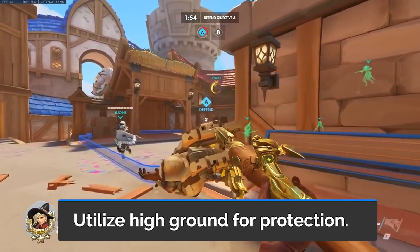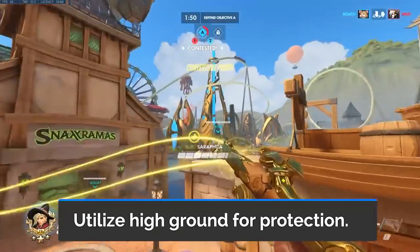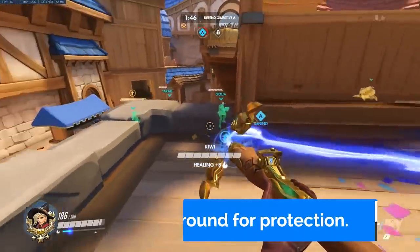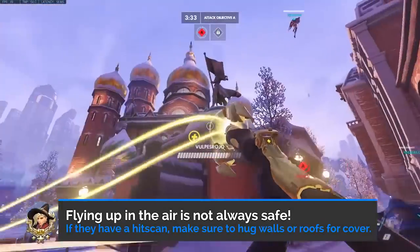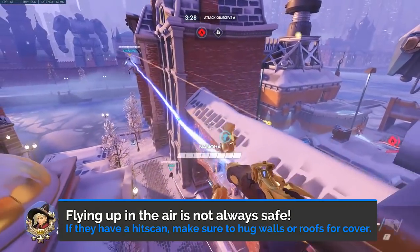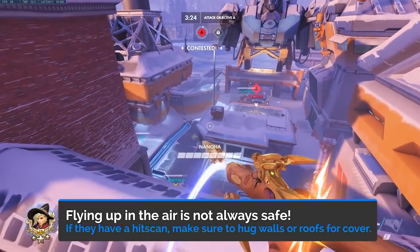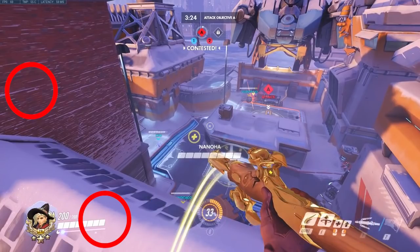Most of the time, it's to your advantage to be on the high ground because of the protection and cover it provides from most enemies. If you can get to the high ground while being in range to heal most of your team, you should probably take it. While it seems safe flying super high up in the air with a Pharah or during Valkyrie, it's not always — in some scenarios, you can be an easy target for any competent hitscan player. It is recommended that you still use cover from walls or roofs to minimize your hitbox.